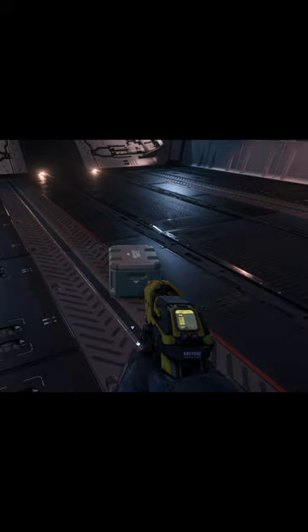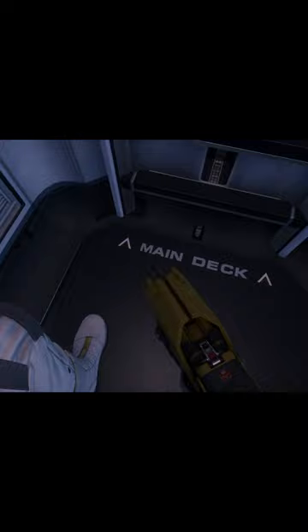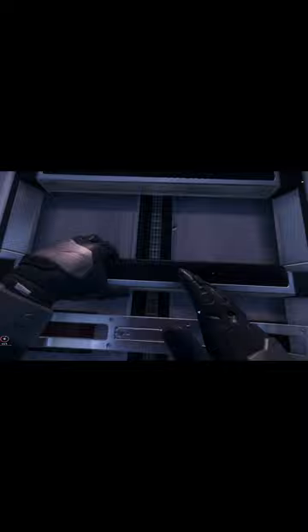Step 1: Wield your multi-tool with tractor beam attachment. Step 2: Hold F and select Carry Lowered. Step 3: Find a ladder and climb on it. Some have even said that sitting in a seat works sometimes as well.